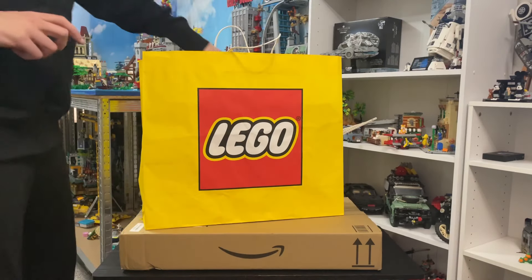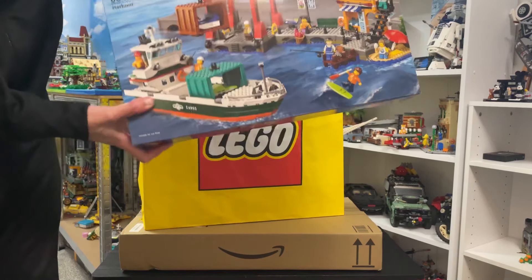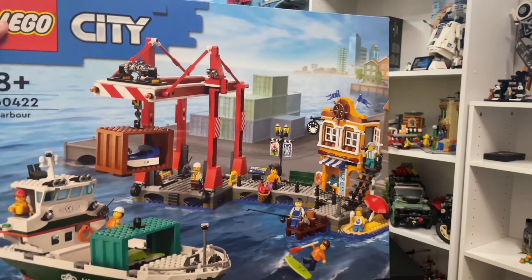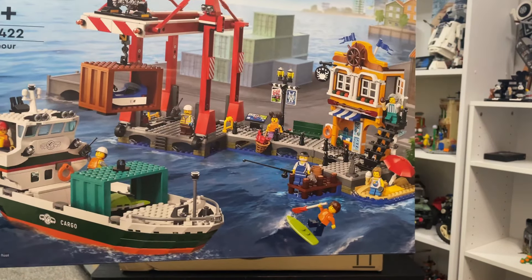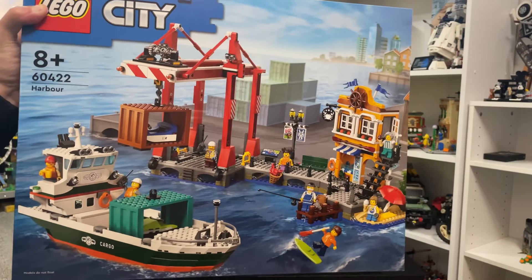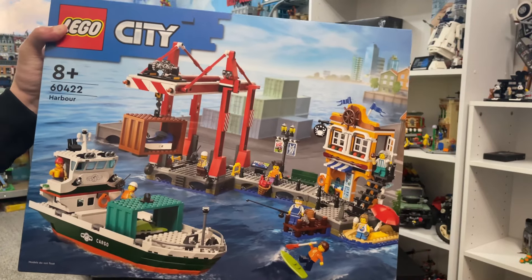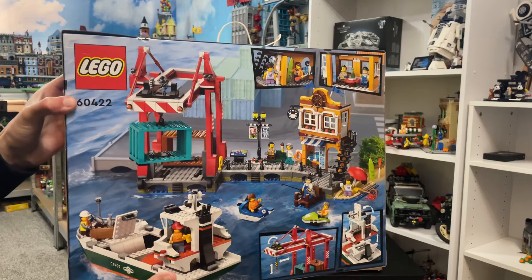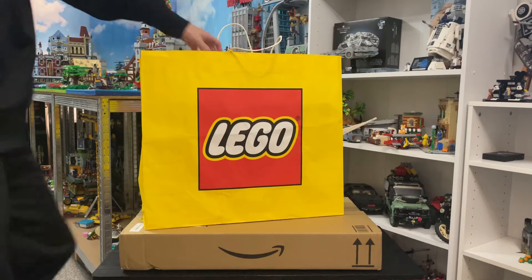We've got one big bag left and an Amazon box coming up. Next out of the bag is the LEGO City Harbour, set number 60422. This looks absolutely epic — one of my favorite LEGO city sets from this wave. It's going to look amazing; every LEGO city needs a harbour for goods to arrive and depart. Here's the back of the box with all those details, and for less than £100 in the UK.